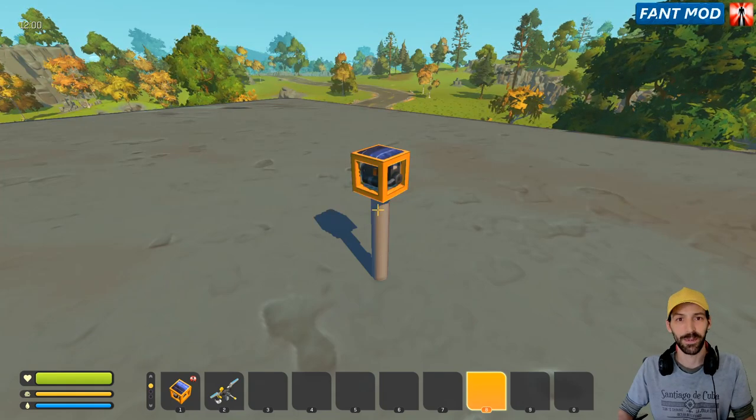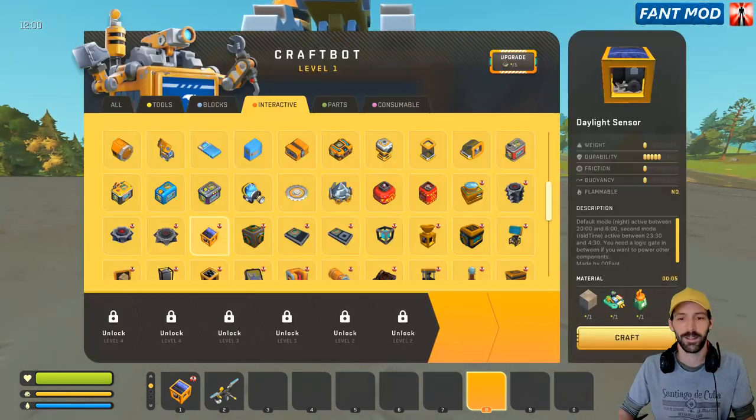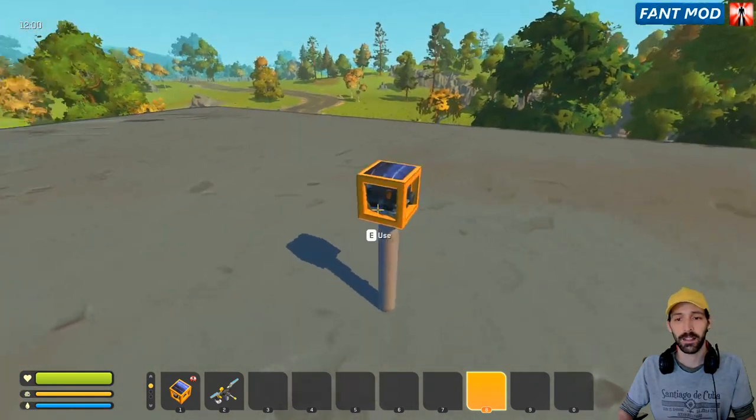Hello and welcome to my HowToUseFentmob parts. Today I want to show you how you can use the daylight sensor and how it works. You can craft it in the craft port. It's called daylight sensor. It's pretty cheap and it has two different modes.